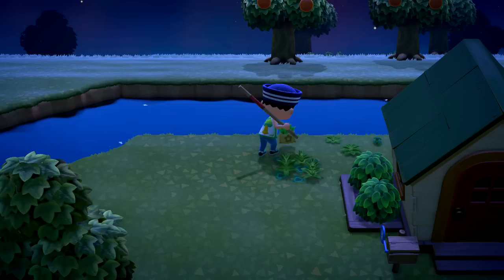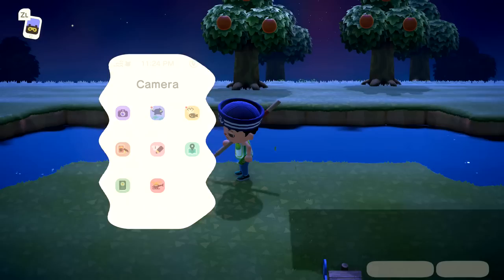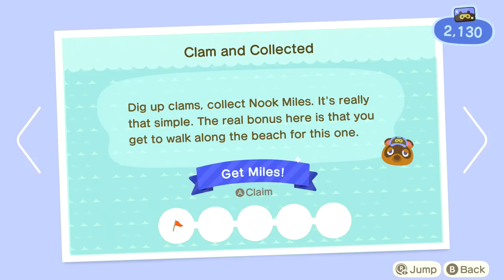Maybe we'll go to some new islands. There's definitely some stuff we can do, but for right now let's go ahead and collect some weeds. If we take a look at our Nook Phone, it looks like we already have some Nook Miles for something — 'Clam and collect it.' Dig up clams, collect Nook Miles. It's really that simple. The real bonus is that you get to walk along the beach for this one. We get ourselves 300 Nook Miles for that. Very cool.